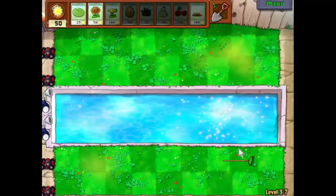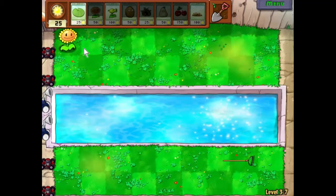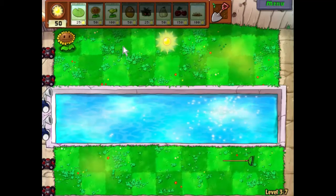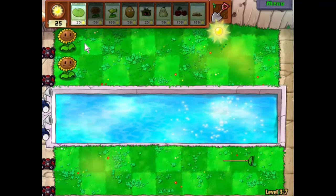Spikeweed I want to put down towards the end here, and that will help us — first of all it will soften up zombies as they walk past, but it will also help us very much with the zombonies. In fact it should just kill them, if I understand right — we'll find out I suppose.